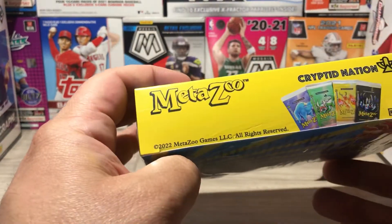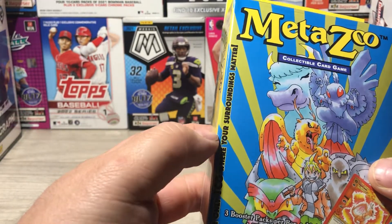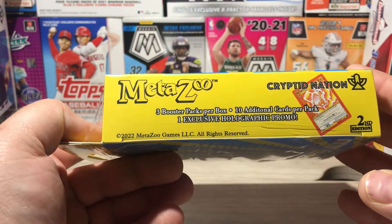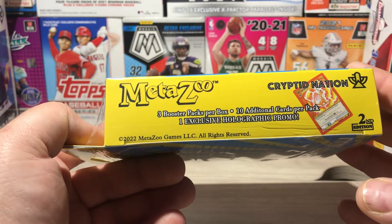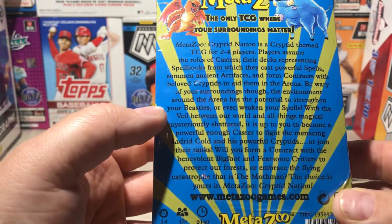If you guys have opened this before — again, it's Cryptid Nation second edition. The only TCG where your surroundings matter. Three booster packs per box, ten additional cards per pack, one exclusive, and then on the back just some information about the game or the TCG.